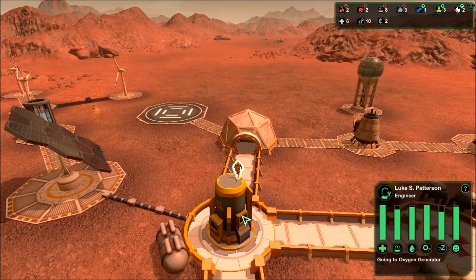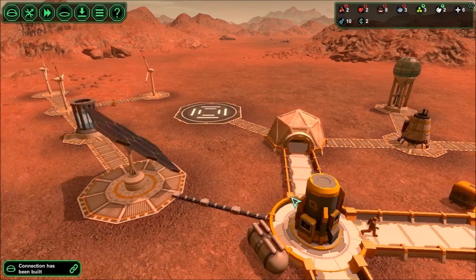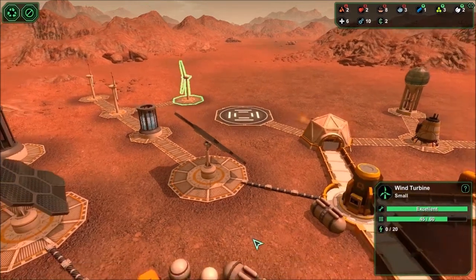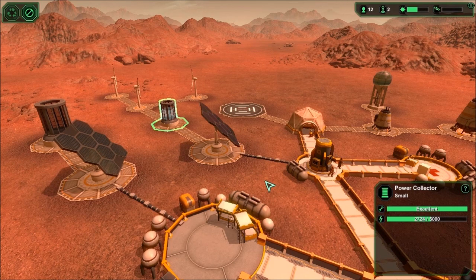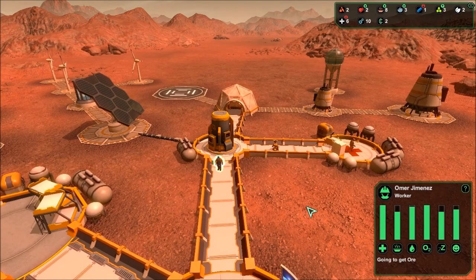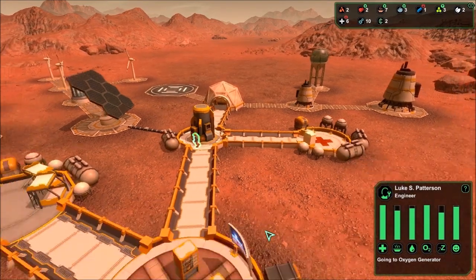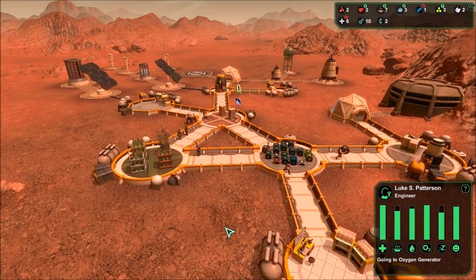Going to the oxygen generator. It would be kind of nice if you had to have an engineer maintain the oxygen generator — you know, like disasters would happen if they weren't servicing it. There's no wind so this isn't going to help, but we are slowly filling batteries. Based on what he's doing — just walking around idle — he is off shift and none of his needs are low enough for him to go fill them. I guess he could just stand around and watch TV if he wanted to.